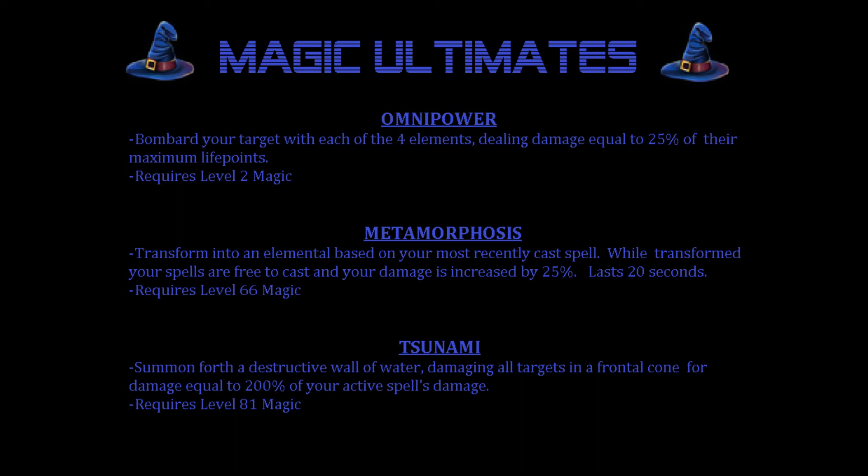And last but not least we have the magic ultimates: Omnipower, Metamorphosis, and Tsunami. Omnipower: bombard your target with each of the 4 elements, dealing damage equal to 25% of their maximum life points. Requires level 2 magic. Metamorphosis: transform into an elemental based on your most recently cast spell. While transformed, your spells are free to cast and your damage is increased by 25%. Lasts 20 seconds. Requires level 66 magic. Tsunami: summon forth a destructive wall of water, damaging all targets in a frontal cone for damage equal to 200% of your spell's active damage. Requires level 81 magic.